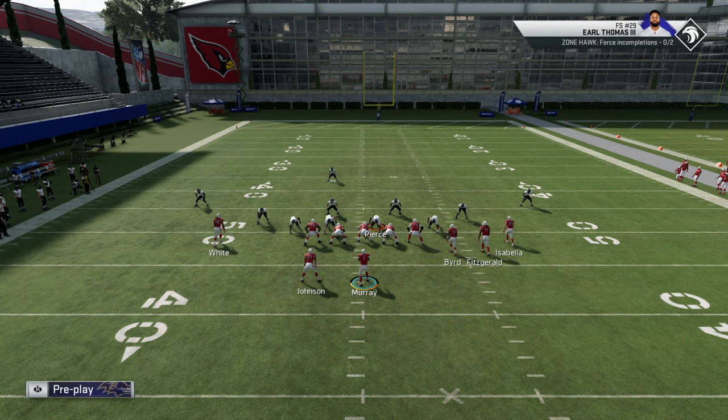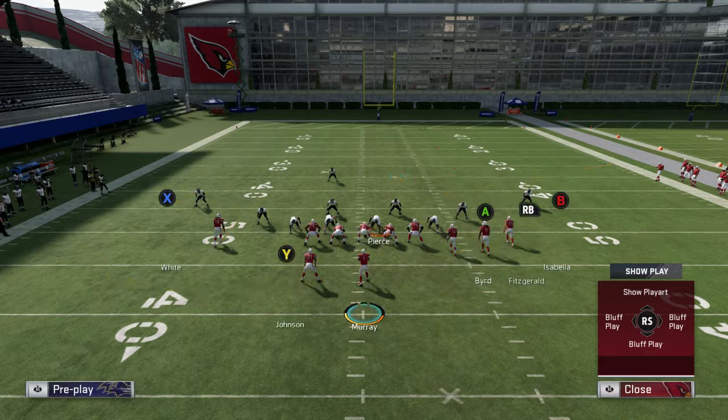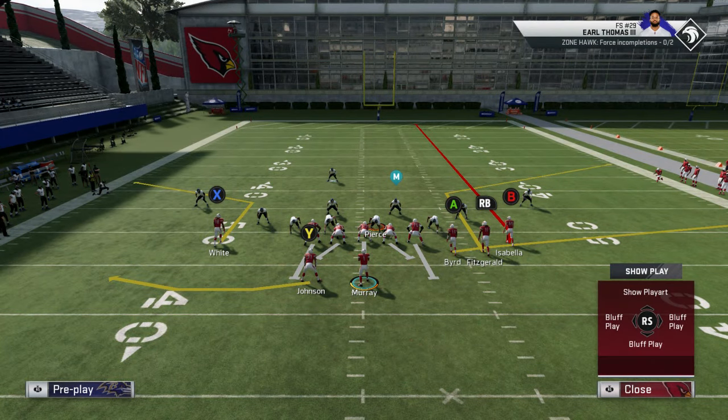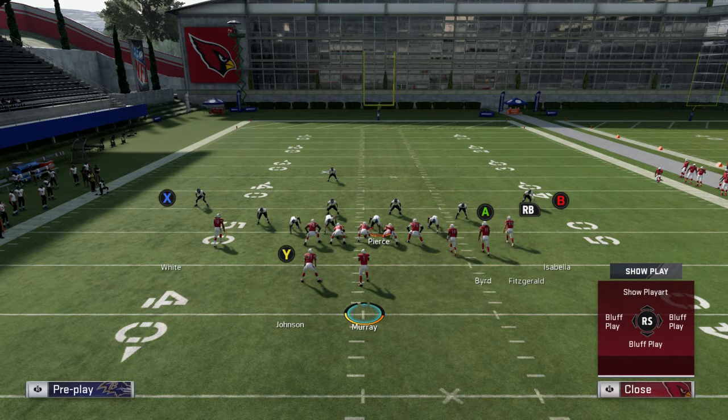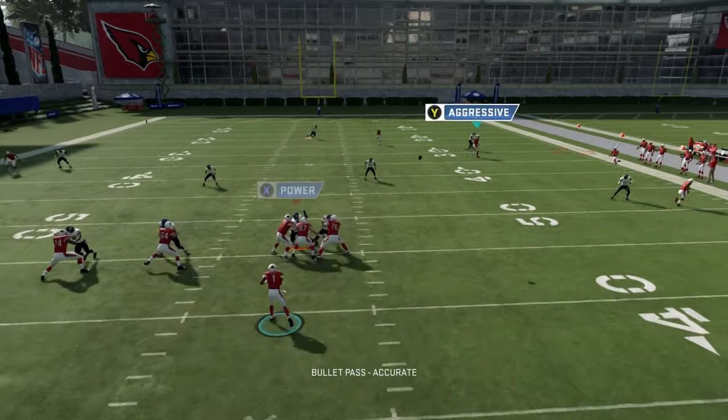The running back blocking is optional. Your main hot routes will be: streak B, and put the RB on a smart route. Go to the first play, Fade B.